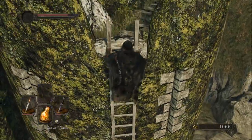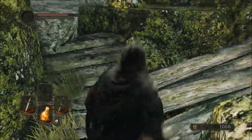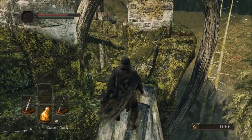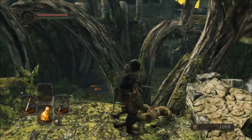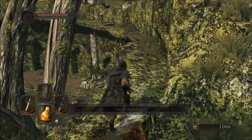Now we get to climb the ladder. The reason we should climb the ladder and do all this before we clear that big area down at the bottom is that guy right over there — he likes to throw firebombs at you. And I don't know if you guys know this — firebombs hurt. They are not fun. I highly recommend not getting hit with firebombs.